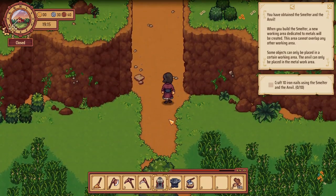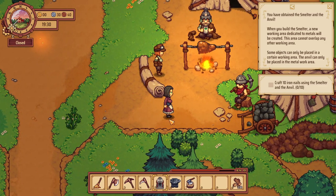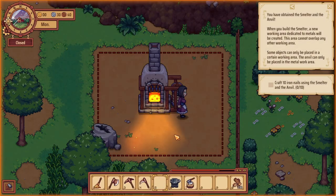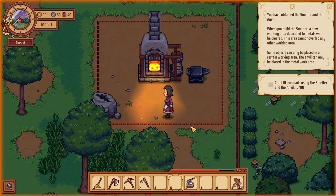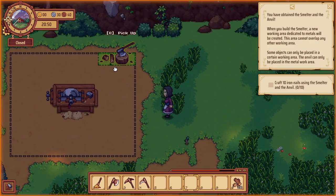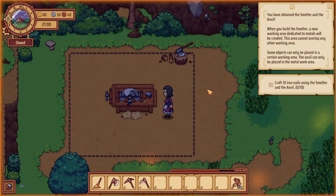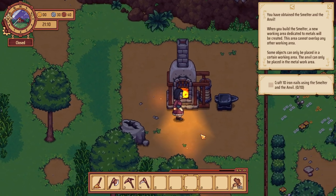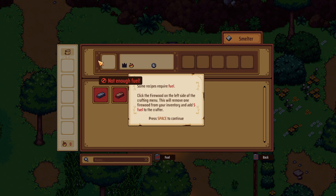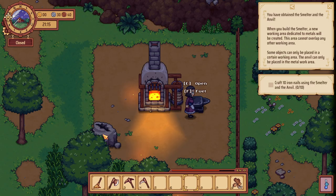Let's get the smelter placed — it kind of looks like a mining spot so I'll put the mine by this path. I wonder if you can move these. Craft 10 nails — we need fuel. Click the firewood on the left side of the crafting menu; this will remove one firewood from inventory and add five fuel to the crafter. We need 10 iron nails — one bar makes five so we need two. The anvil needs fuel for some reason.